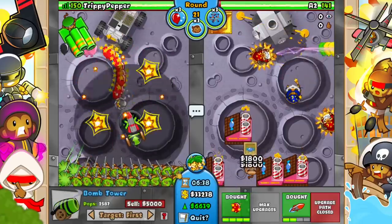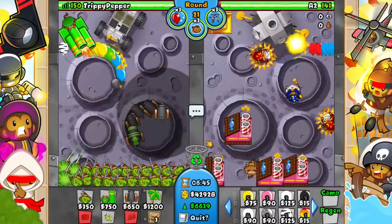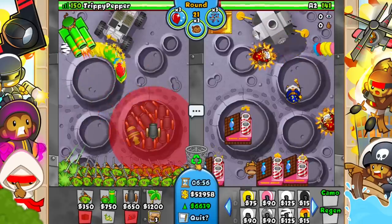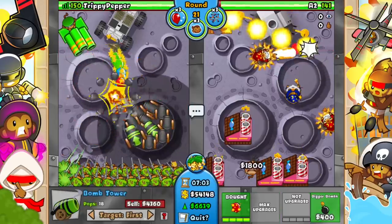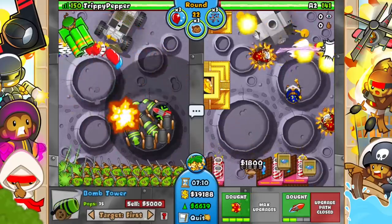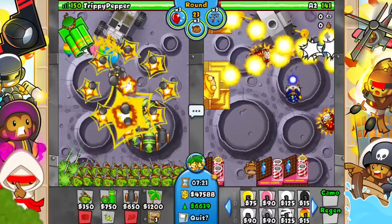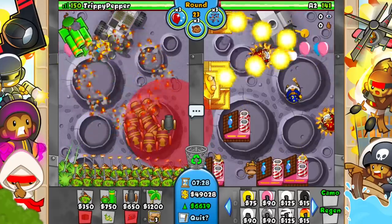I say this in every league video: when you're going for a temple, you want to have thirty thousand dollars worth of each sacrifice to get a max sacrifice. You can sacrifice any regular tower that isn't one of the main sacrifice types and it will give you blades on your temple. Normally you sacrifice the super monkey. You've also got the wizard sacrifice for tornadoes, the bomb or mortar sacrifice, the glue sacrifice, and the other wizard sacrifice types.